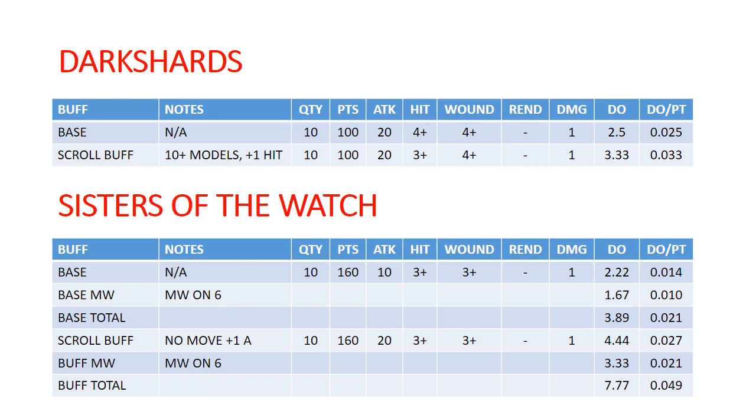Up next we have our MVP — Sisters of the Watch. They are 160 points, so one of the more pricey shooting units. They're hitting on 3s and 3s, no Rend, 1 damage — but every hit of a 6 does a mortal wound in addition to normal damage. That's already putting them on a pretty decent amount of damage. If they do not move, they get double shots, which doubles their effectiveness and generates even more mortal wounds. That gives us overall really the most powerful shooting unit available to us in Cities of Sigmar.